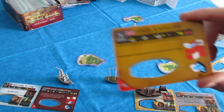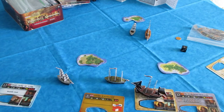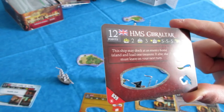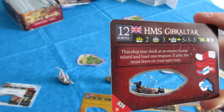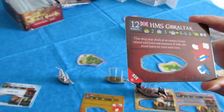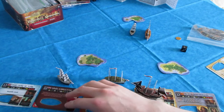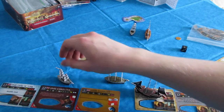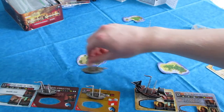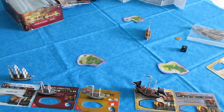Usually a ship will have an ability. HMS Gibraltar can dock at an enemy home island and load treasure — it's basically a home island raider. You're not normally allowed to dock at enemy home islands, and also you cannot shoot at ships docked at their home islands. I'm just trying to give a quick basic overview of the start here rules.